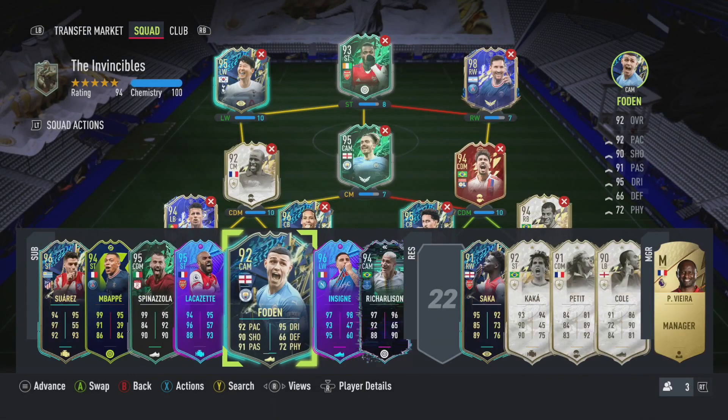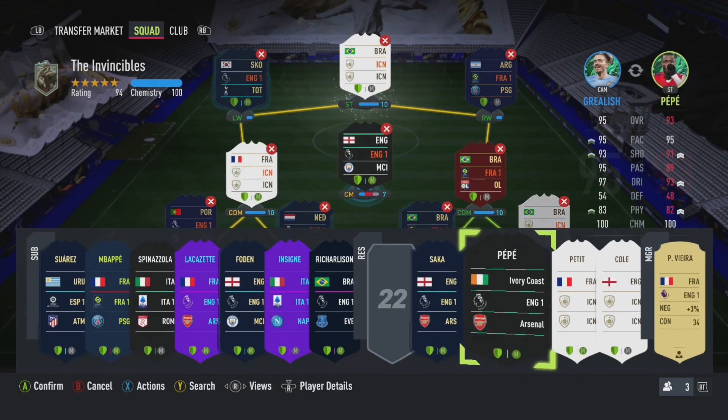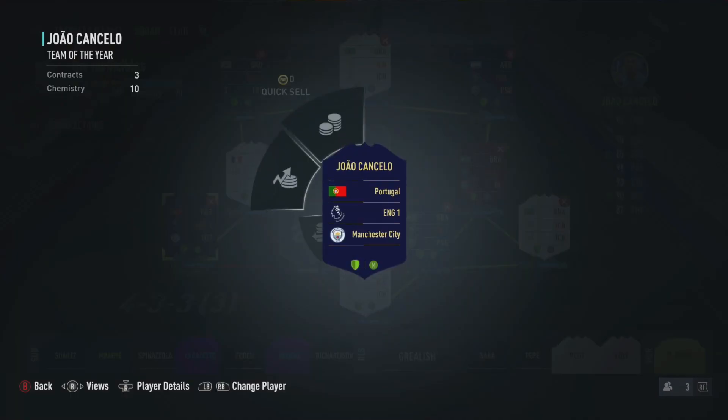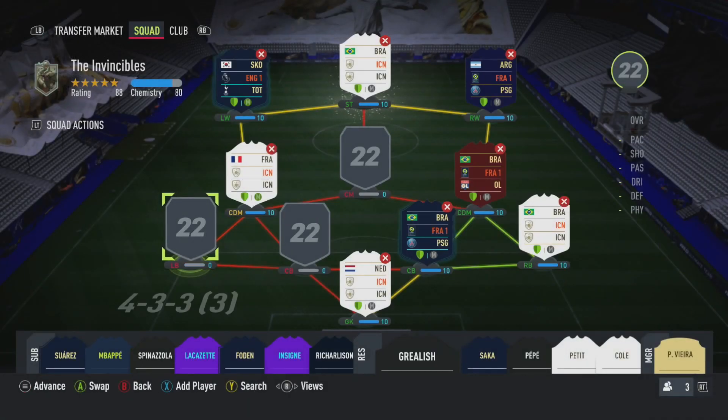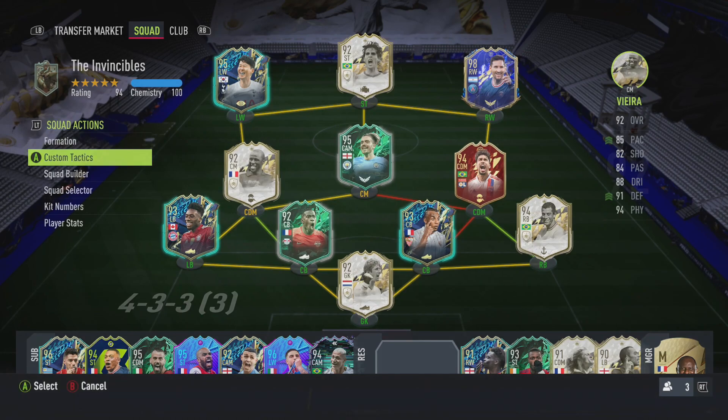The first thing I'm going to do is get myself an icon up front for chemistry. We're going to change this out and change some defenders around. I'm just going to make the team quickly, and then once I've made the team, I'll show you the tactics you should be running for this game mode. Here is the team — we just changed our defense. What matters is the custom tactics.